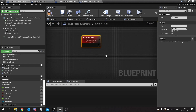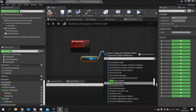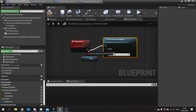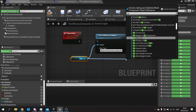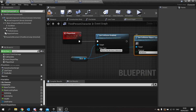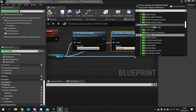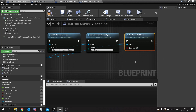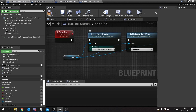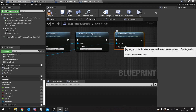The player that has died is going to change into ragdoll. We take the mesh for the character and set collision enabled to physics only. Still with the mesh, drag out and set collision object type to physics body. Then drag from the mesh again and set simulate physics — make sure you tick the box. What's happening here is we're telling the mesh to use its physics asset, setting it as a physics body type, and then simulating the physics so it drops to the floor.